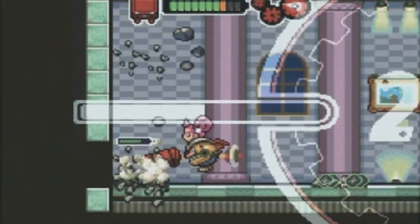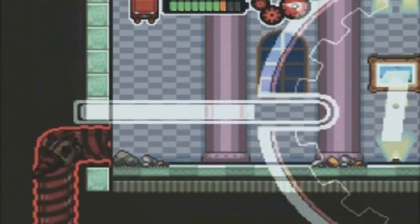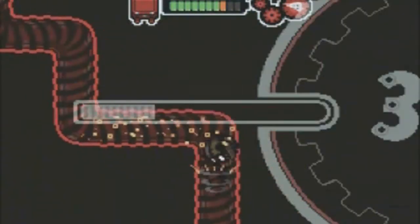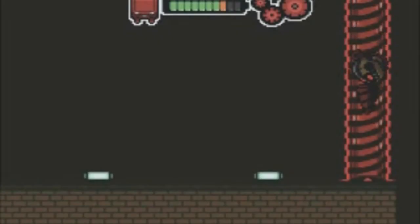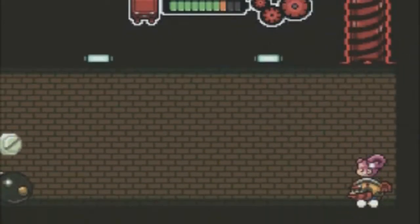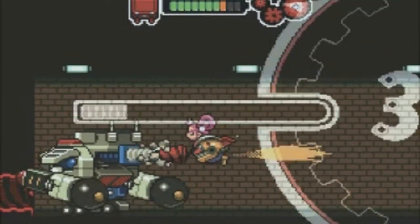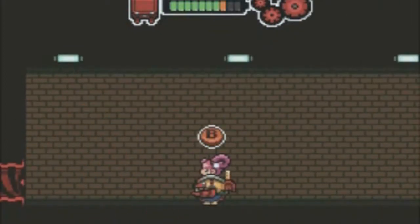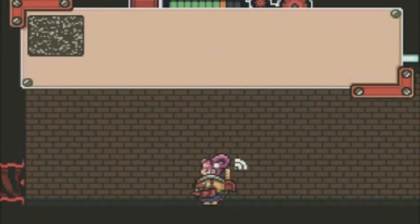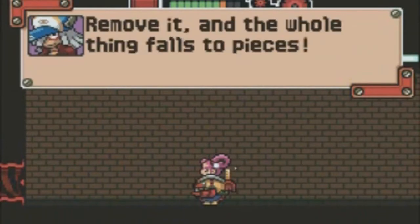Going back to the Mega Man 11 tangent — that game looks great, comes out in October I believe, and the Pokemon game comes out in November. It seems like Pokemon always comes out in November. October and November are going to be a great sign for gamers.